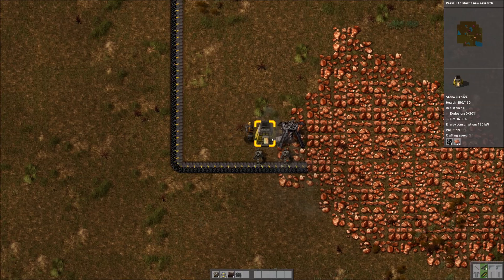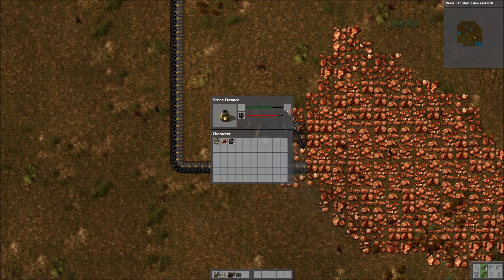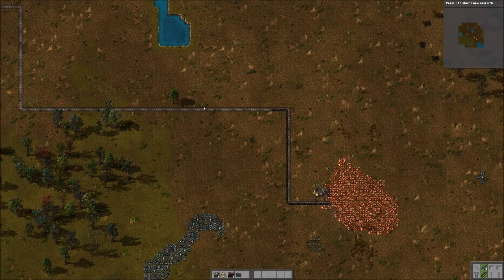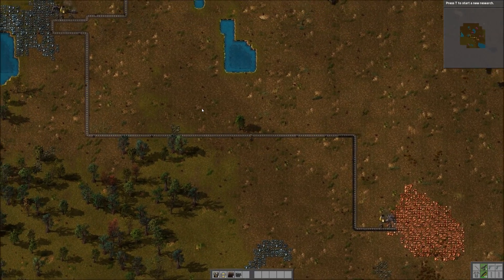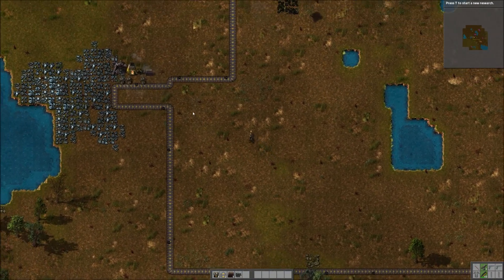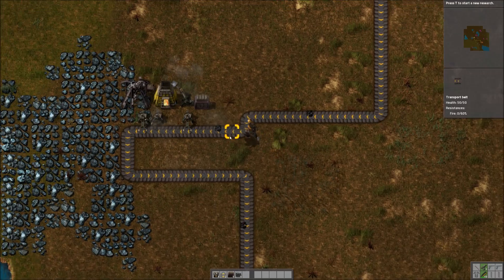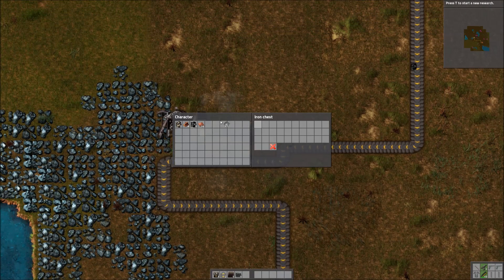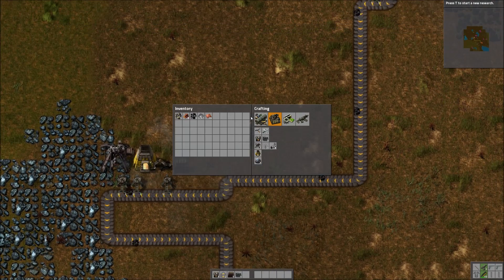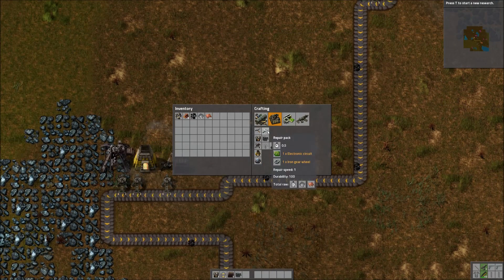First thing we're going to do is grab our resources. We're going to take these copper plates that I made earlier, then we're going to run up to the other side of our base here. Forgive the convoluted mining system I've got going here. We're going to grab our iron plates, and I think that's everything we need to actually get this started.